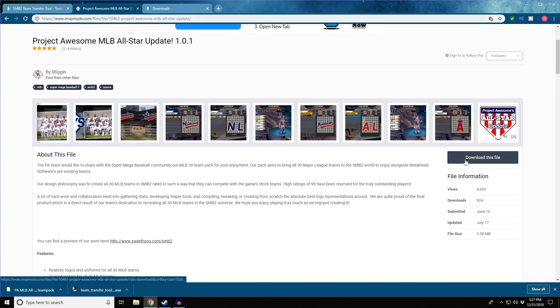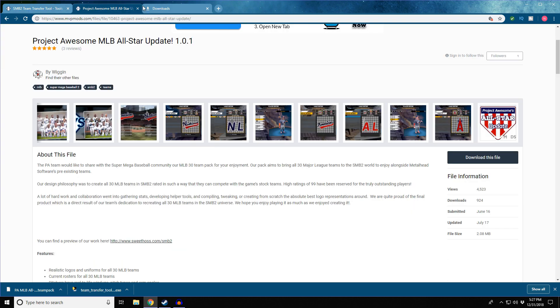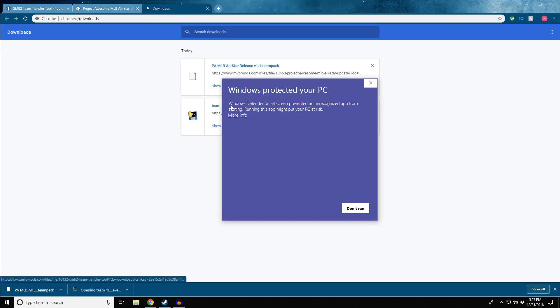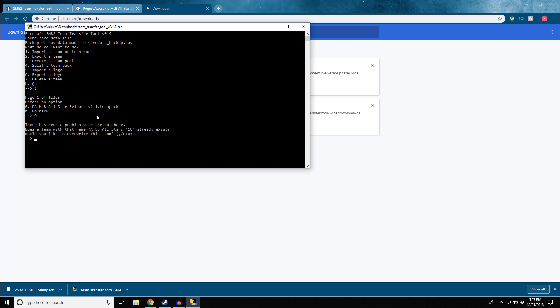You need to download both of these files — the Project Awesome MLB All-Star Update and the Team Transfer Tool. When you download that, you open up the Team Transfer Tool and run it. My computer has a little warning when it opens, and it pops up to a menu. What you should do is type 1, hit enter, and then type the file name: PA MLB All-Star Release 1.1 Team Pack at 0, and hit enter.